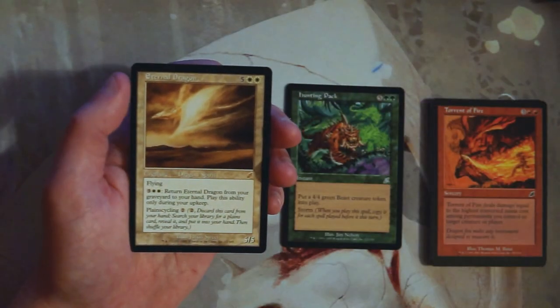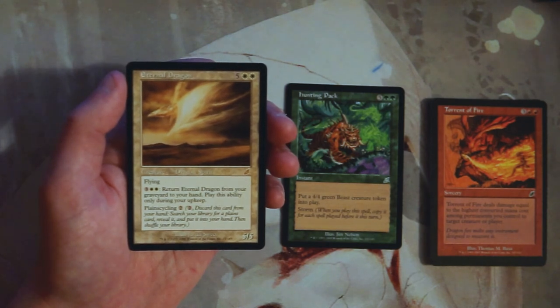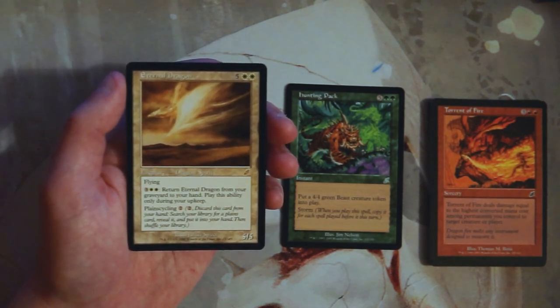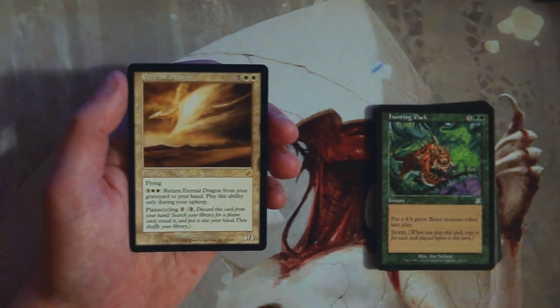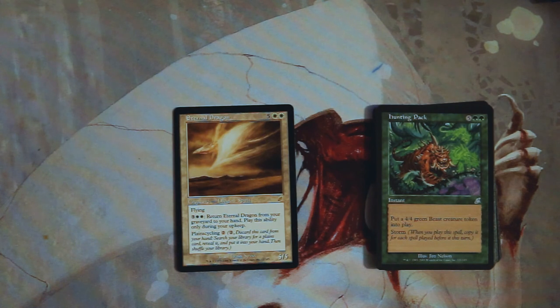We have Eternal Dragon — a 5/5 for five and two white with flying. You can pay three and two white during your upkeep to return it from your graveyard to your hand. It also has plainscycling, letting you pay two, discard it, and search for a Plains card. That just seems like a better card to me. Eternal Dragon is really, really good — it recurs itself, which is fantastic, and it's a big flying bomb. That was a pretty clear pick for me. Feel free to disagree in the comments. If you enjoyed this episode, please like, comment, and subscribe — we put out content five times a week. Thanks for watching, and I'll see you in the next Crack a Pack episode.